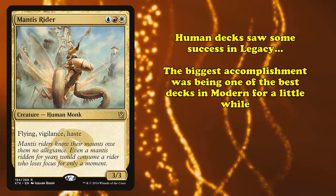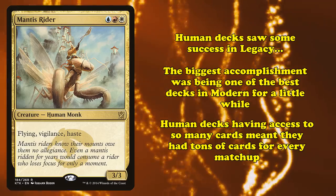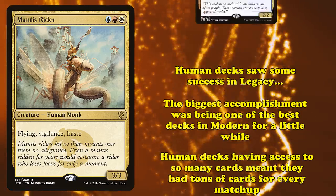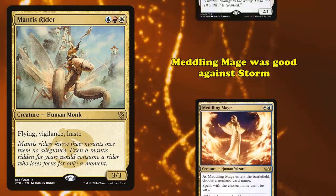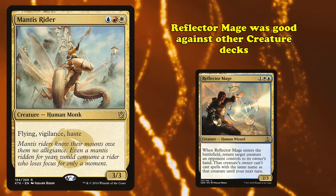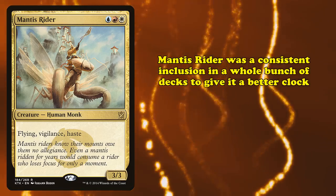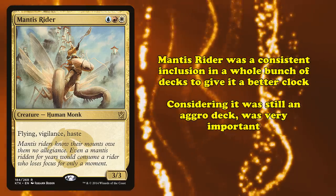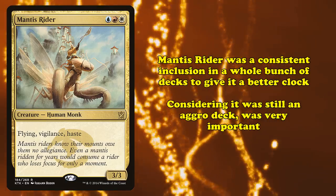Combining this card with cards like Cavern of Souls and Unclaimed Territory — which lets you tap for one mana of any color but only to cast creature spells of a certain type — and you have Modern Humans, a 5-color tribal aggro deck that plays all of the best human creatures printed over the years. Human decks had access to cards for different matchups: Meddling Mage was good against Storm, Thalia was good against non-creature decks, and Reflector Mage was good against other creature-based decks. Through all of this, Mantis Rider was a consistent inclusion to give the deck a better clock.